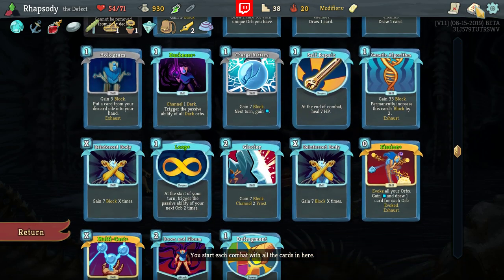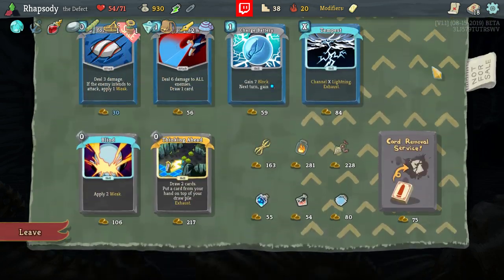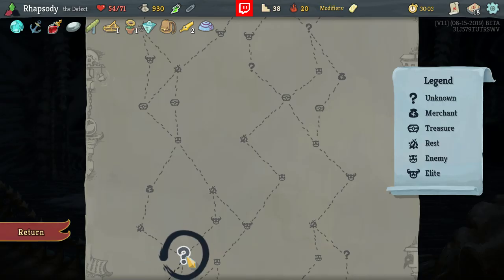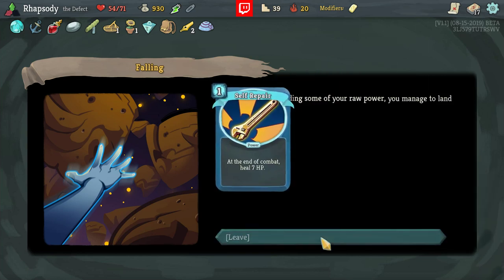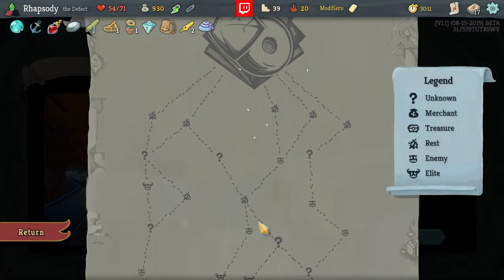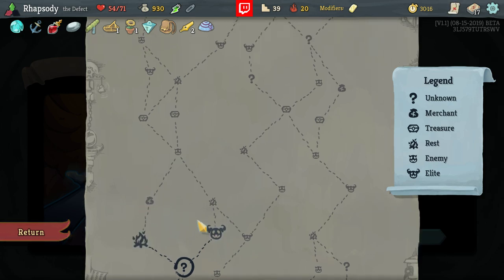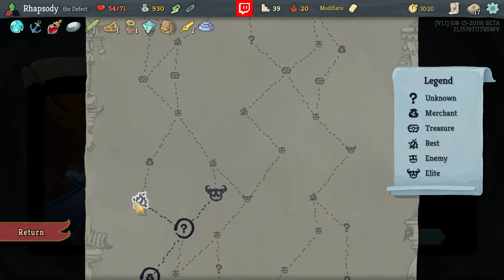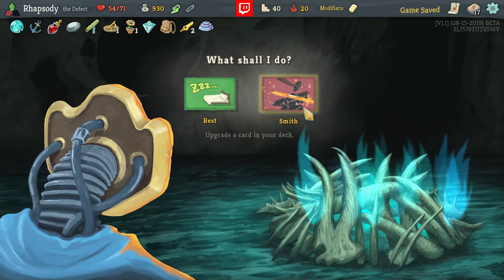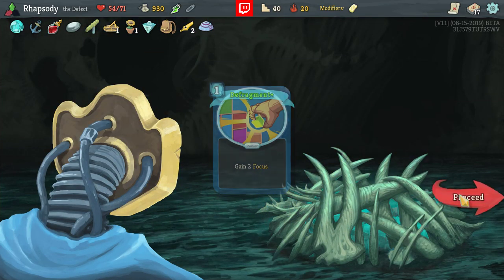Yeah, I have to take it. I would have also taken like heavy draw there — sadly, didn't really get off it much. I think I drop the Self-Repair now — it's a bit late. I also think it's probably worth going to another shop rather than another elite, because we're like the last two question marks. Possibly a shop, but not guaranteed. We have some priority upgrades left in the deck with the Defragment.